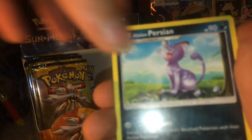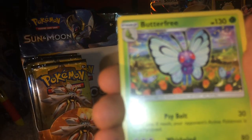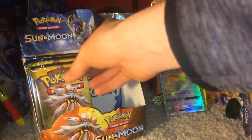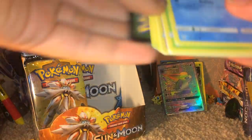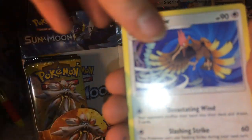We have a Solgaleo pack to kick off the second half of the second half — we're into the final quarter, guys. This is like basketball. Basketball is quarters, right? Yeah, I think so — correct me if I'm wrong. I think football is too. Clearly know a lot about sports. Alolan Persian, Curator, Wishiwashi Reverse Holo, Flareon, and a Butterfree Regular Rare.